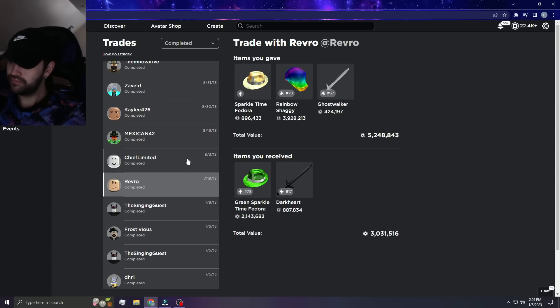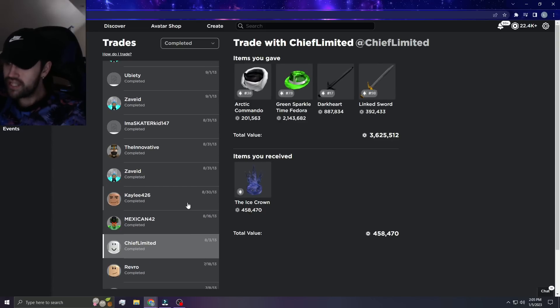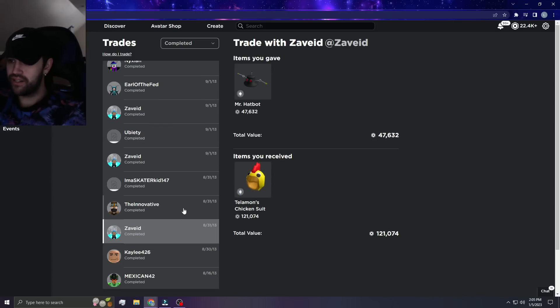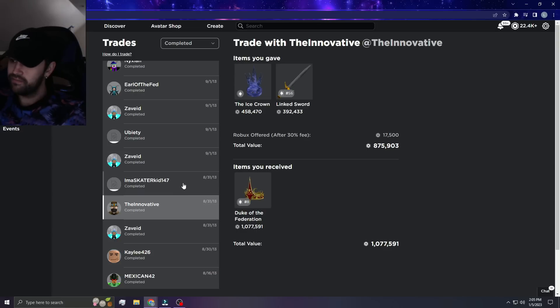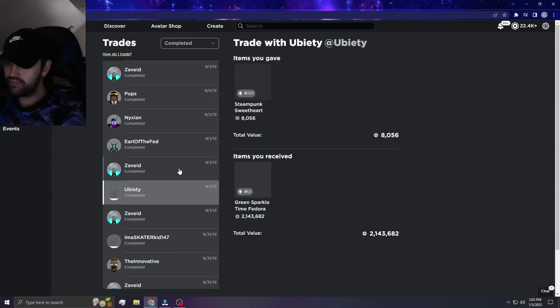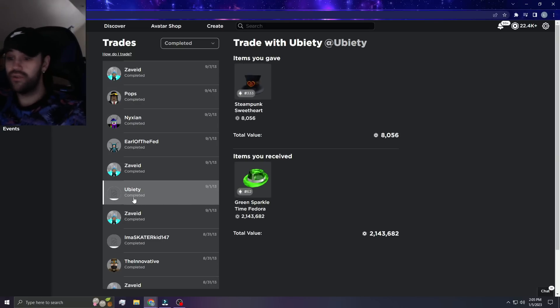I'm nauseous looking at that trade. Gave that — 3.6 million for Ice Crown, oh my goodness. Another one with Cow here — okay that didn't work out. You spelt it to get Duke of the Federation for Ice Crown and Link Sword. That is crazy. That just goes to show what it used to be like.